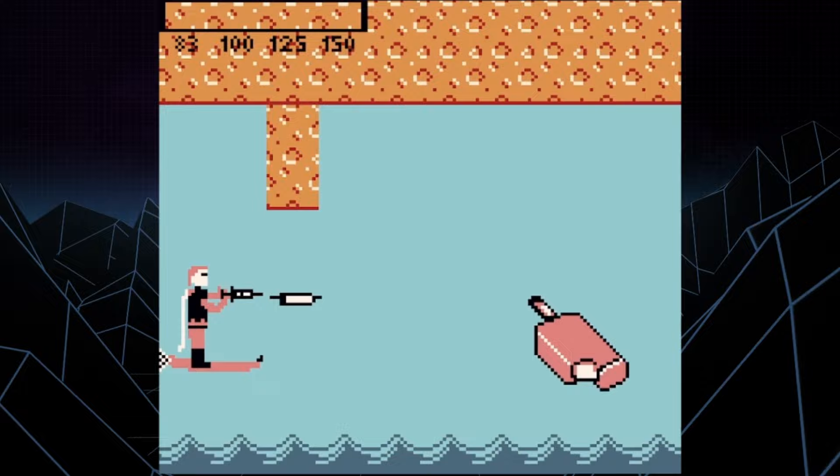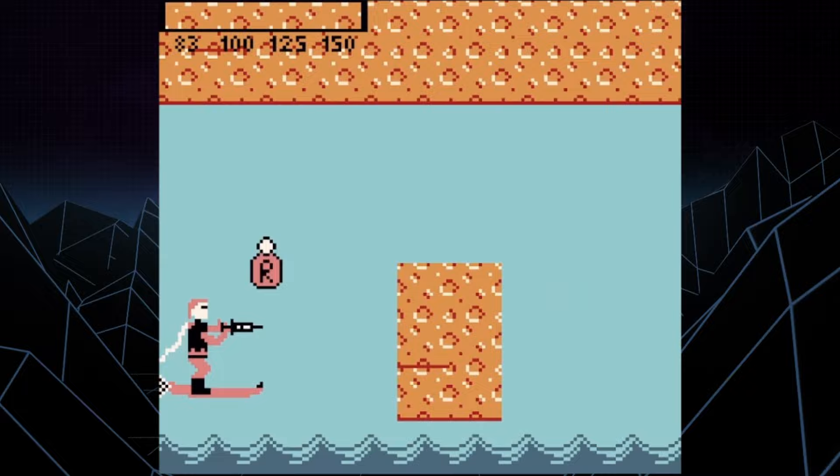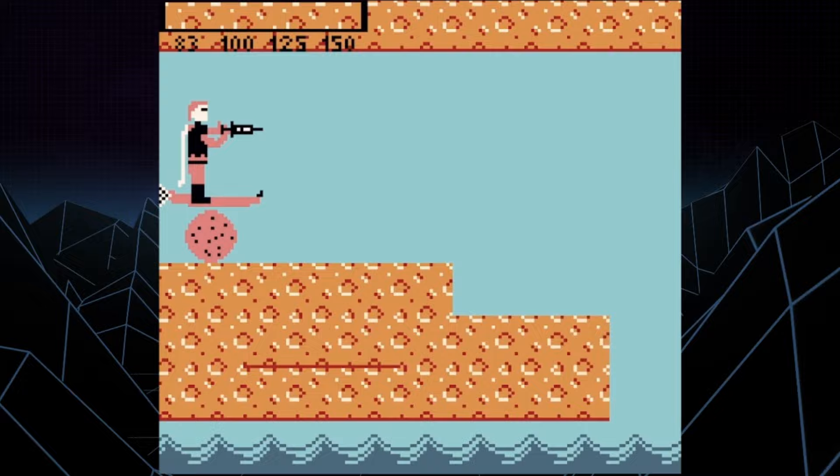Level 4 changes things up. Here we have a scrolling shooter level where you'll have to navigate obstacles such as walls, ice cream bars, and cookies. Ice cream bars and cookies will up your sugar level, but walls are instant kill, forcing you to start over.